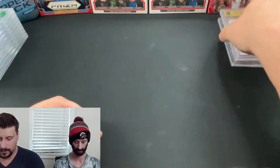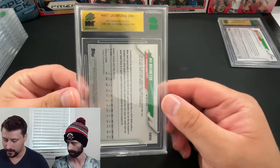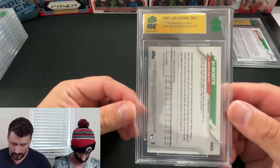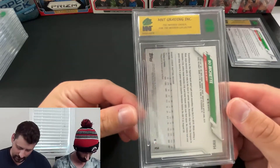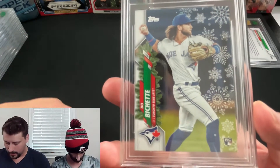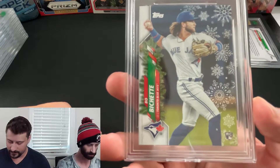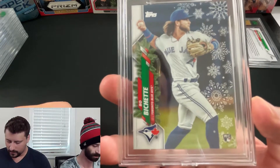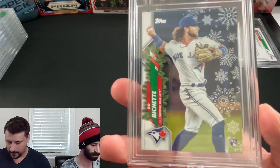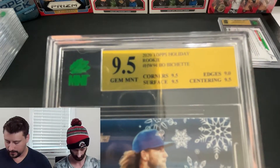After that, I sent some more Beau Bichette rookie cards — for some reason Beau Bichette rookies gravitated toward me; I pulled all of these myself. This one is from the holiday series, a Walmart exclusive mega box with a Christmasy theme — you can see snowflakes on the side and garland wrapped around the name. The Topps Holiday Rookie of Beau Bichette got a 9.5, with nine fives across the board except edges which got a nine.